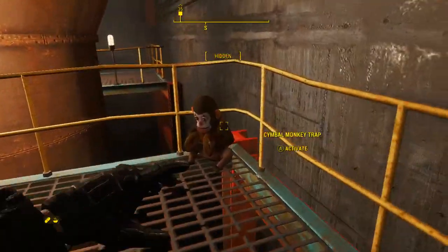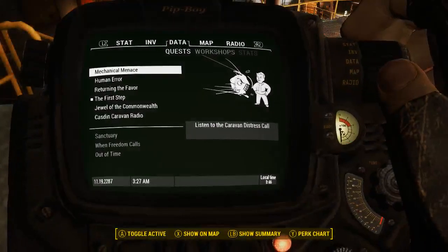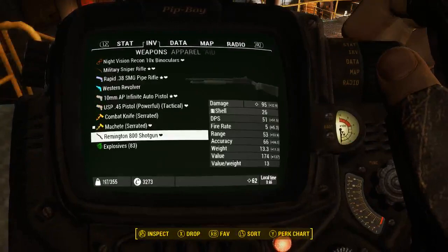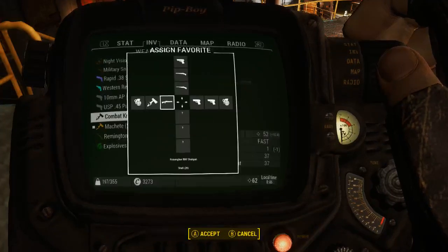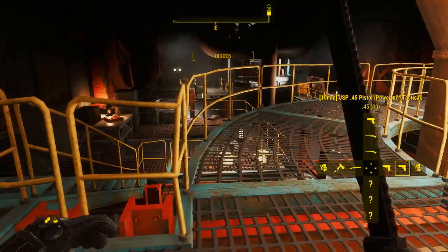Someone there? Yes. I'm going to switch to the combat knife. I just have that machete because it was kind of novel, but it actually seemed to work really well on the ferals because you can block with it a little bit better.